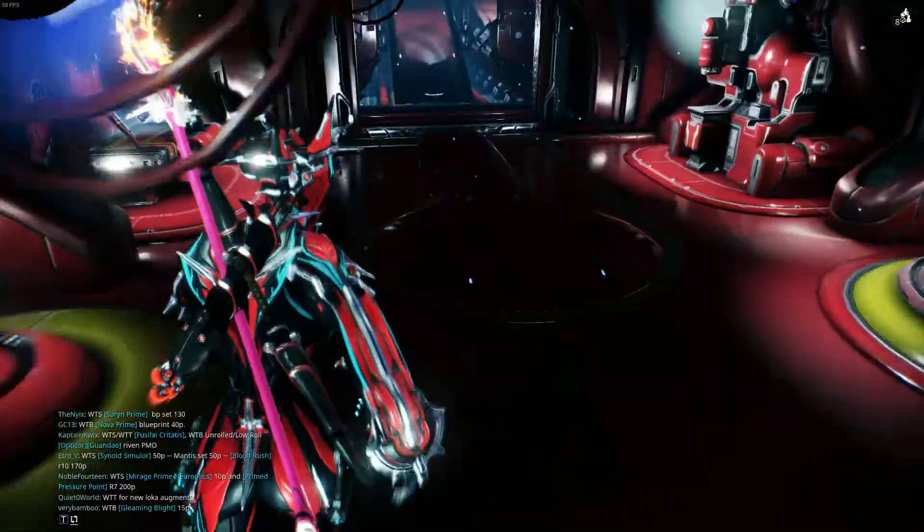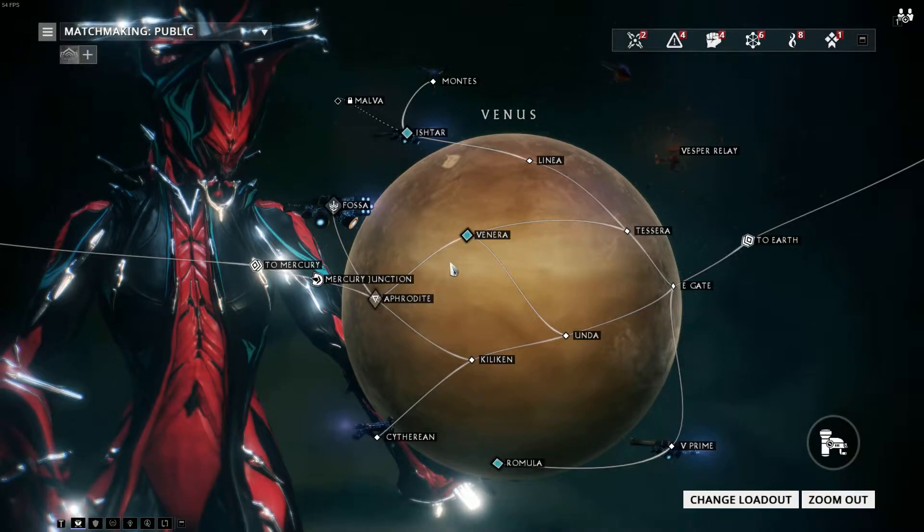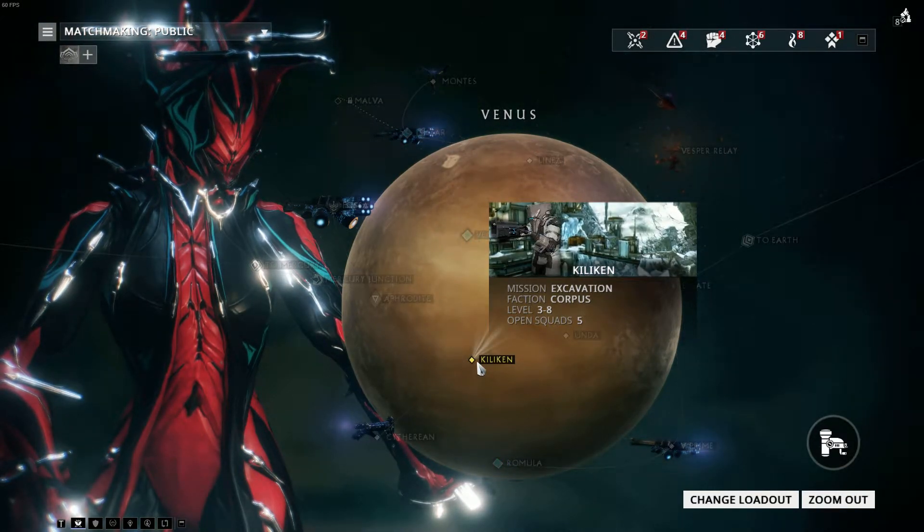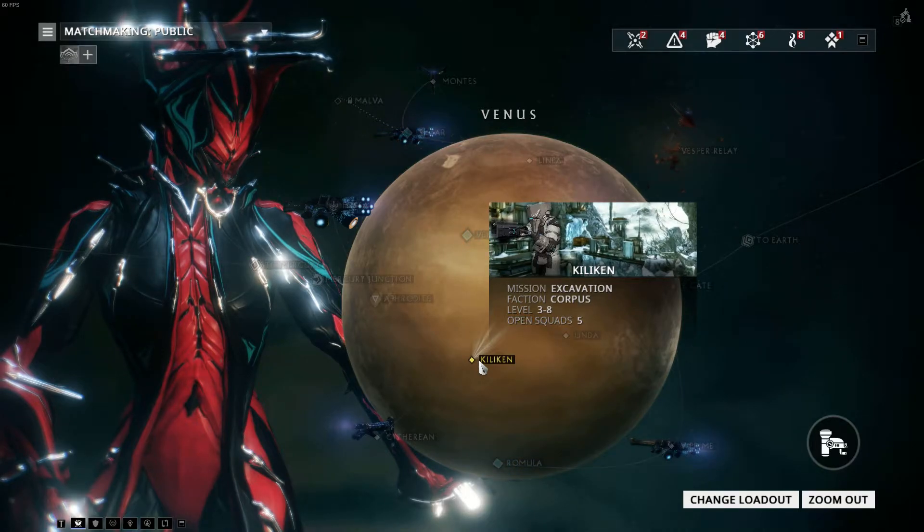All I do is go to the orbiter and go to Venus — I believe it is Kiliken. You go here and you can get some pretty good Relics.